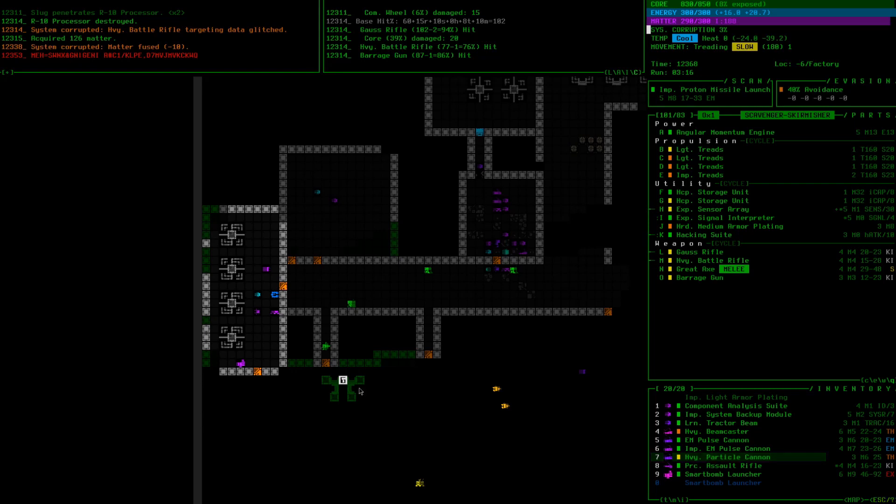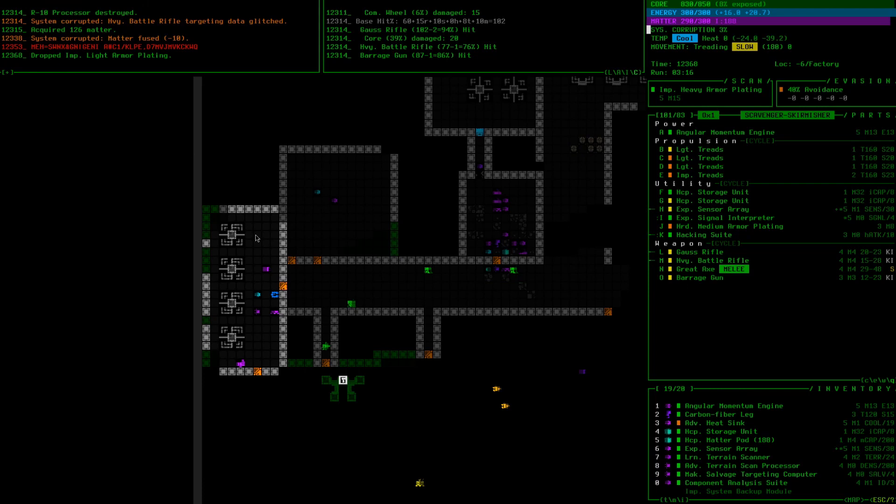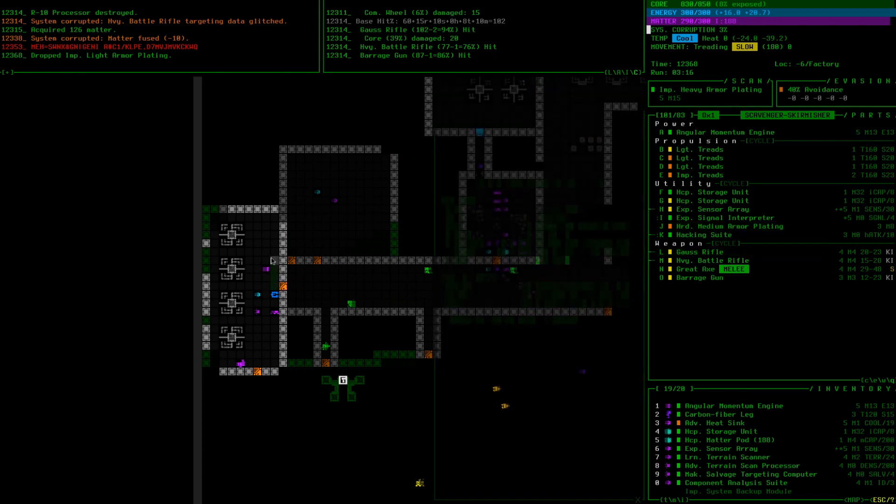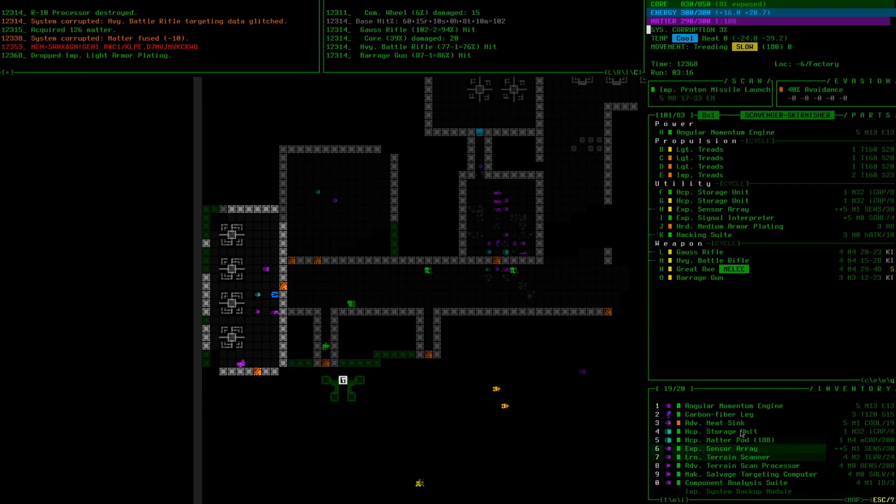We'll definitely be grabbing the launcher guidance computer. I'm going to go ahead and drop this improved light armor plating — light armor is not that great due to low coverage, for a build like ours at least. I need to free up two more slots if I want the heavy armor and this proton missile launcher. I can see us dropping these five items: long range train scanner, train scan processor, salvage charting computer, component analysis suite, and improved system backup module.